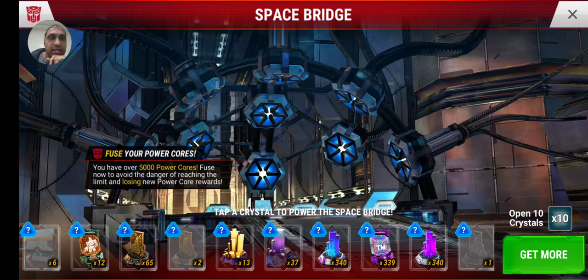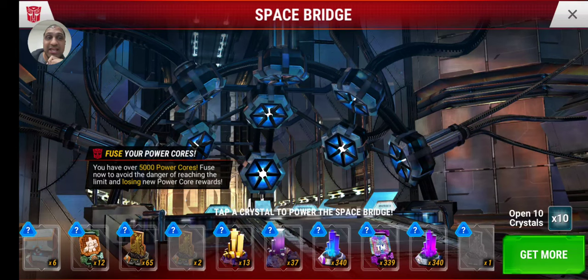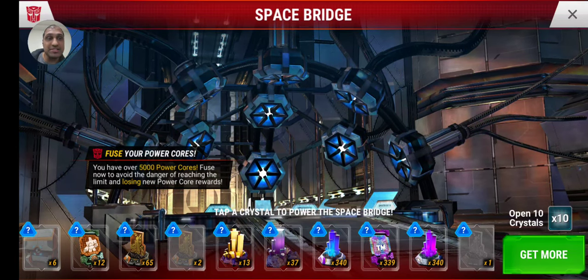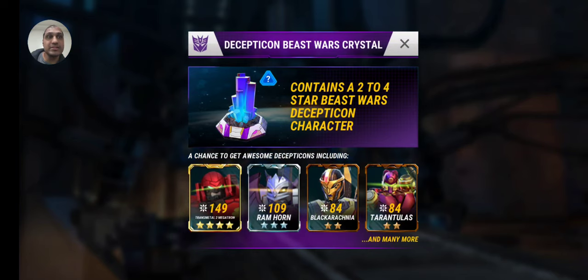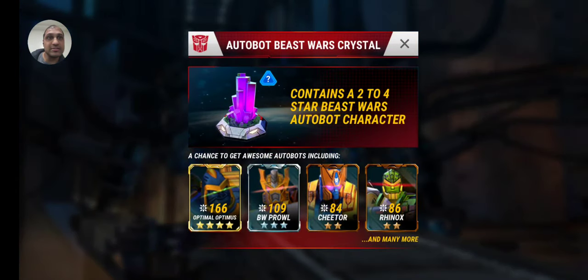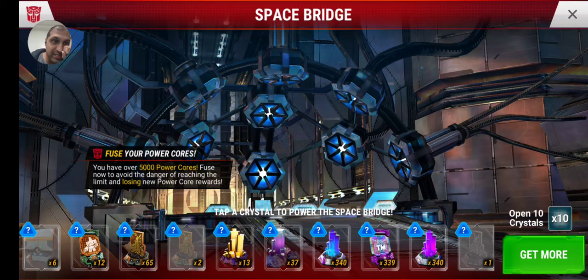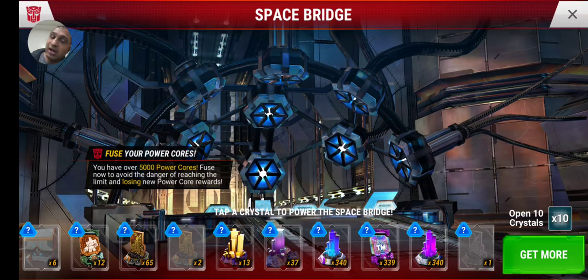Thanks for joining this video — I don't know what part it would be, maybe part nine. There's going to be two more parts at some point because you can see there are 340 crystals for the Predacons. I'm gonna call them the Predacons — I know right here it says Decepticon Beast Wars, but they're the Predacons to me. These are the Maximals, the Autobot Beast Wars crystals. Those 680 crystals, combined with these dupe threes, means the majority of those 13 four-stars are probably going to be dupes too, so I think I'm going to end up getting another five-star bot.